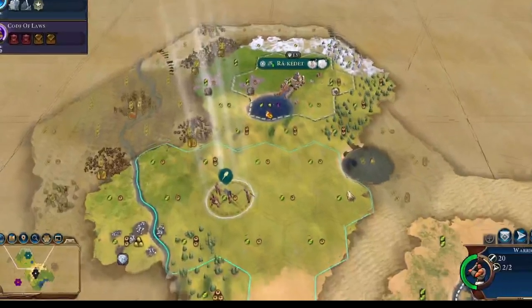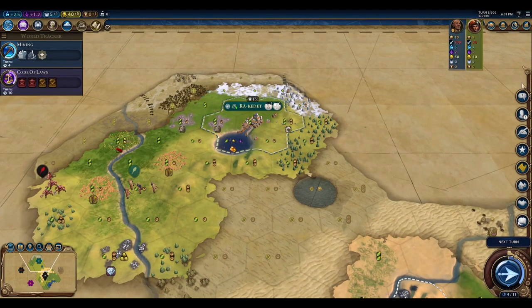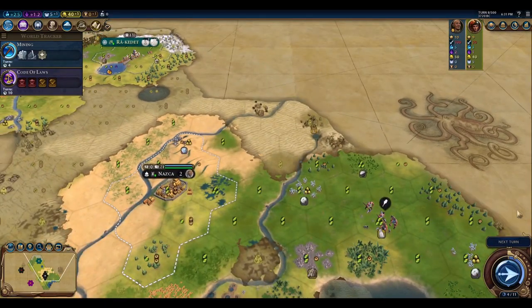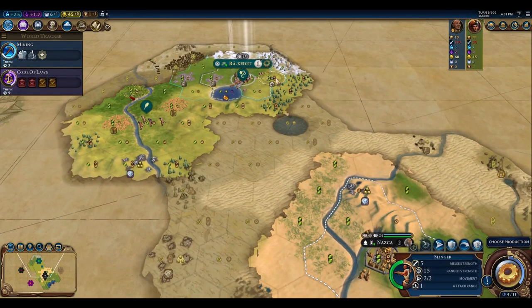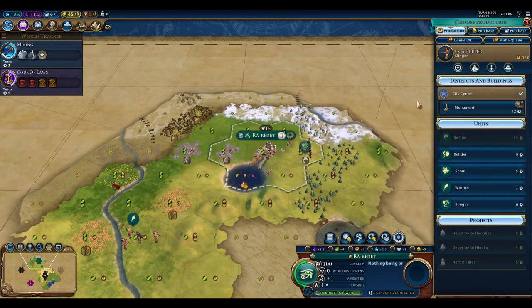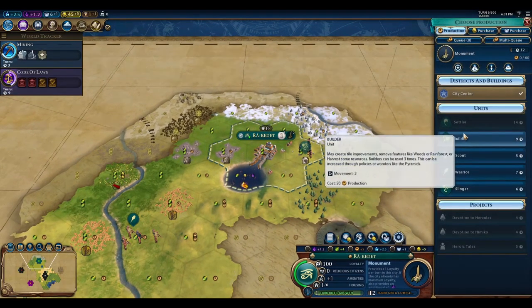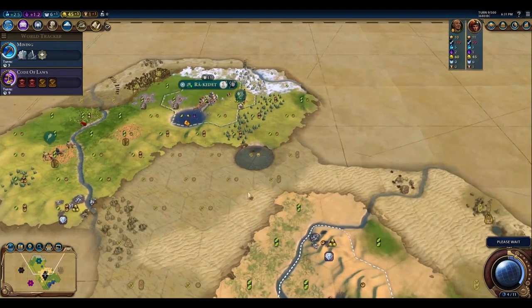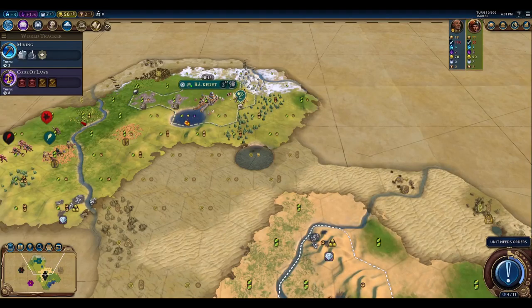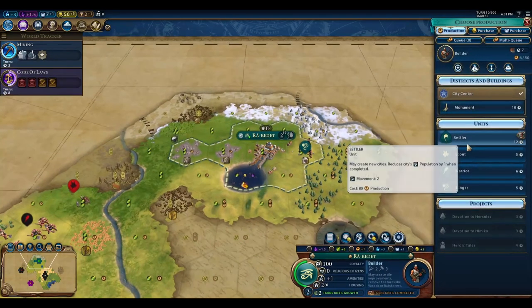Khmer's proximity to the location we want to settle is a problem, as he is likely to forward settle that location. This means we either have to prioritize a settler as our next queued production, or create sufficient military forces to take over a settlement should Khmer forward settle there. This location is close enough to Nazca that we would likely get assistance from Nazca because we have suzerainty — but that suzerainty is secured by Amani, which is problematic if Khmer takes suzerainty of Nazca and is in a war with us, preventing Amani from being placed back to regain suzerainty unless we remove Khmer first.